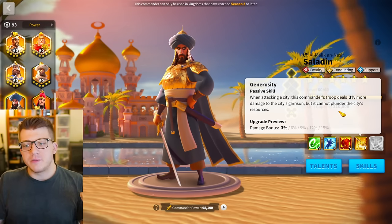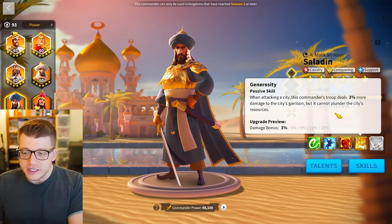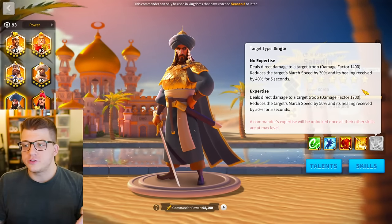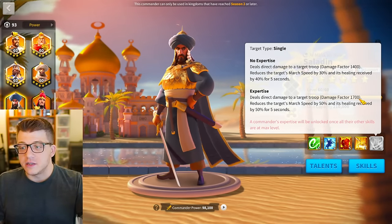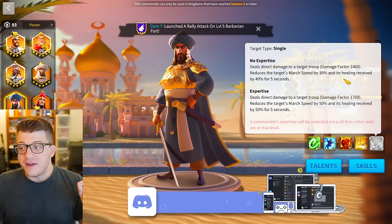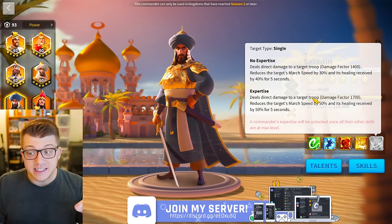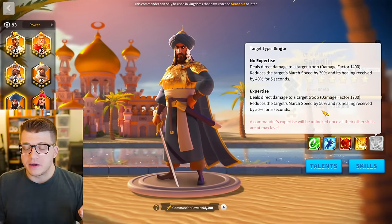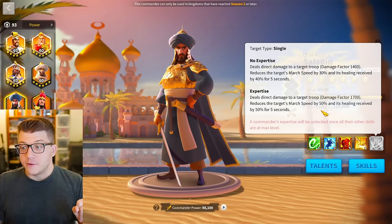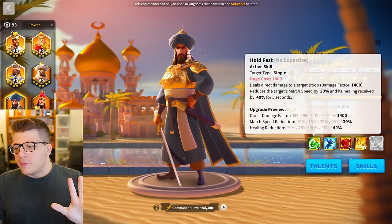The fourth skill gives 15% more damage when attacking a city but can't plunder resources. The expertise bumps the damage factor from 1400 to 1700 on the active skill, brings march speed reduction from 30 to 50, and healing received reduction from 40 up to 50 for five seconds. That is one of the best slowdowns in the game — 50% for five seconds is actually kind of insane.